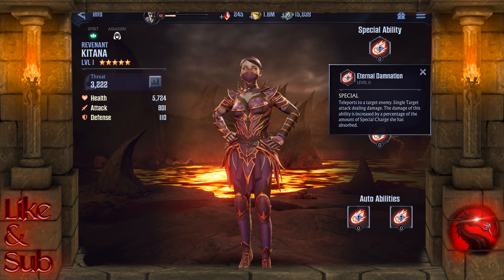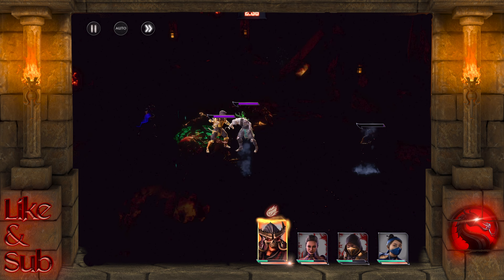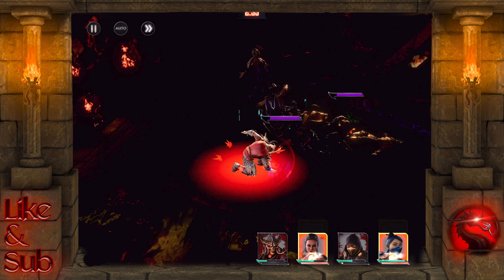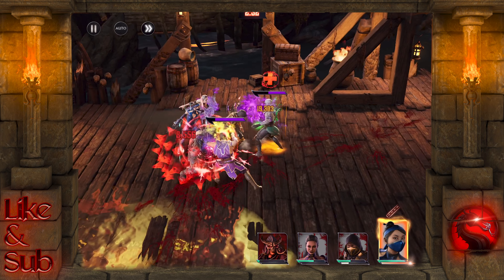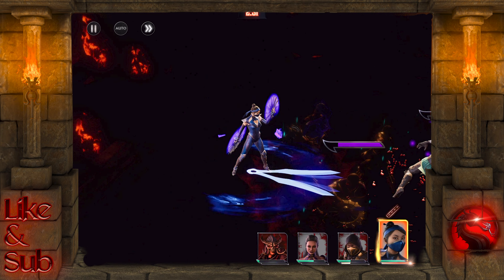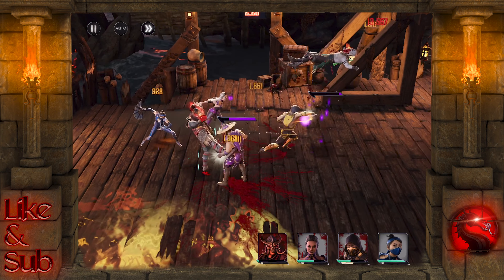What this means in practice is she'll jump straight into your frontline, start absorbing the special meter, and build up that damage. When her special meter is full, she can then teleport to your back line — so any attackers you have at a distance, she can teleport straight to them and use all that extra damage to take them down.